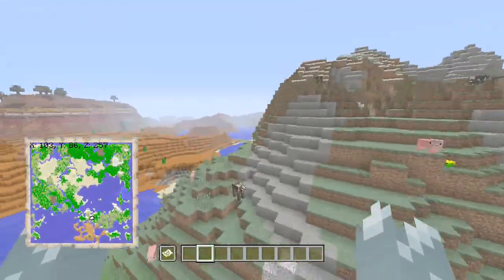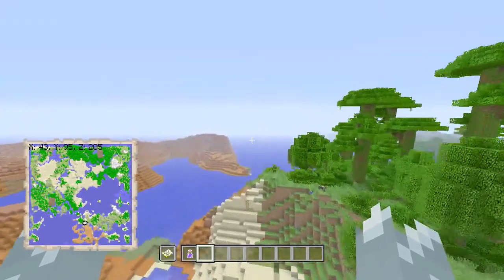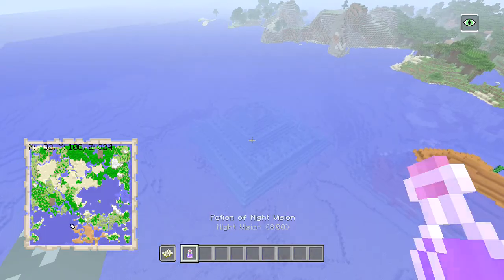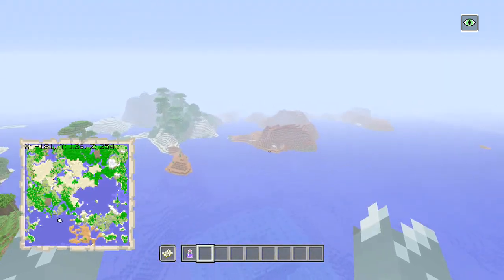So let's go on a bit of an exploration and show you them off. Let's grab ourselves a night vision potion so you guys can see the ocean monument as I drink it. It should be right in front of me - almost there - there it is, very close to the land. There is the first ocean monument.